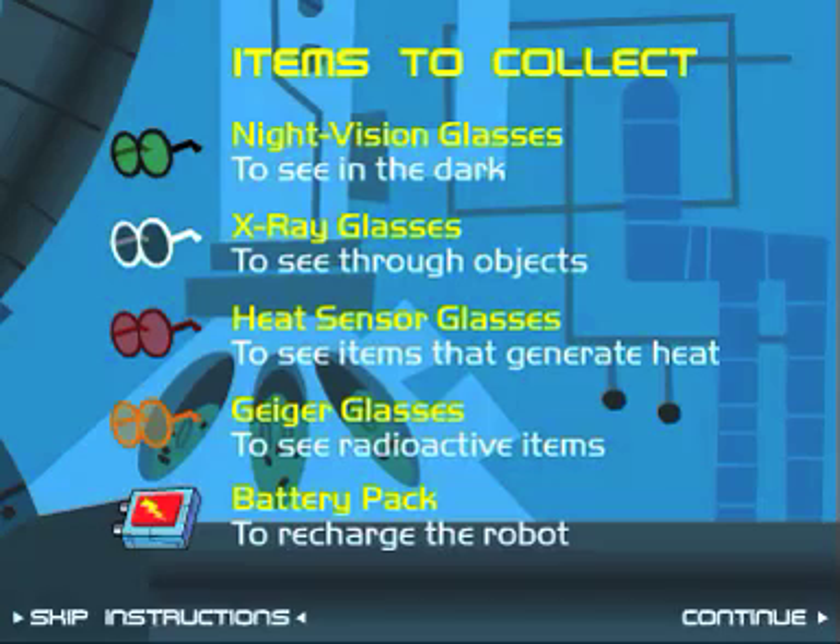Night vision glasses help you see in the dark, x-ray glasses help you see through objects, heat sensor glasses see items that generate heat, Geiger glasses see radioactive items, and battery packs — well, it's needed to recharge the robot and win the game.